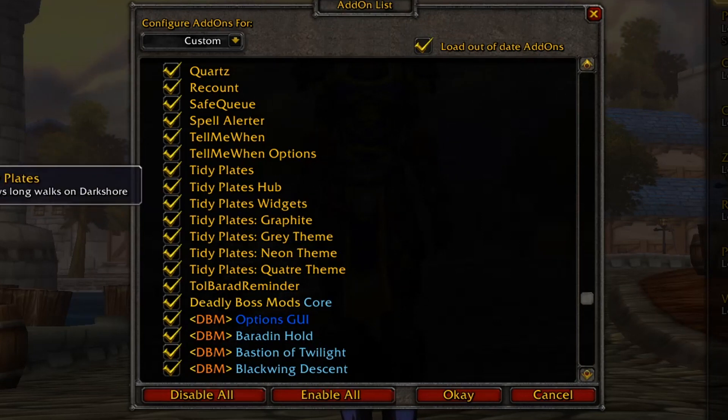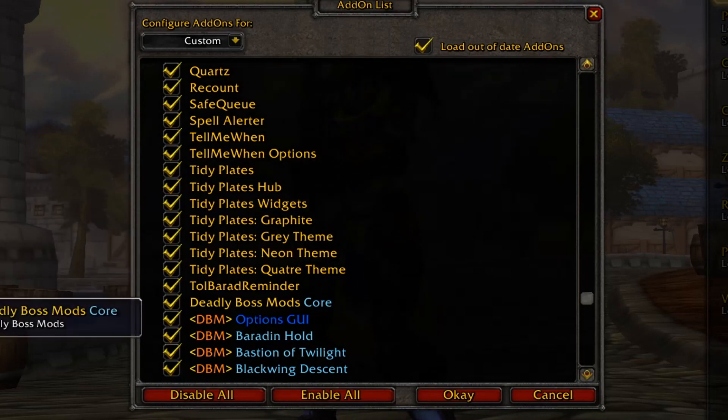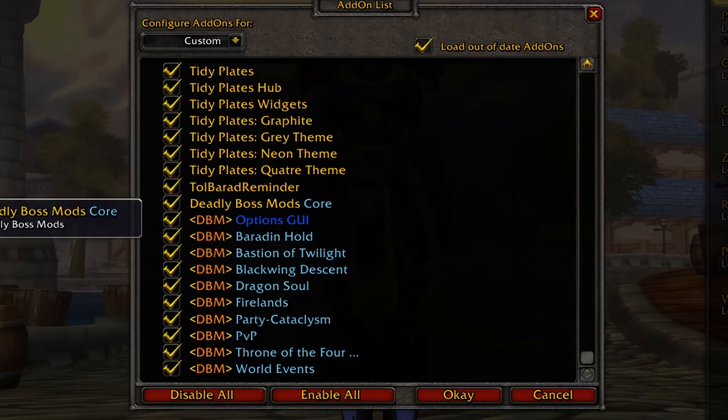Tidy Plates shows the nameplates of my targets — I use it especially for enemy targets, not for party. It makes debuffs much more visible and shows where my enemies are positioned. Tul' bara Reminder posts a little message in guild chat whenever Tol Barad is about to happen, and tells you whether you're attacking or not — good for farming honor. I always used to forget about Tol Barad so this helps a lot. DBM works for both PvE and PvP and tracks things like when bases are getting capped by an enemy team after a minute and so on. That's a good add-on to have.